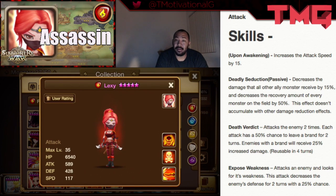This attack-type monster has a couple of unique skills. She's a very interesting character. Her first skill is Exposed Weakness, which attacks an enemy and inflicts weakness. The attack decreases the enemy's defense for 2 turns with a 25% chance. Death Verdict is skill number 2 — it attacks the enemy twice, and each attack has a 50% chance to leave a brand for 2 turns. Enemies with a brand receive 25% increased damage.